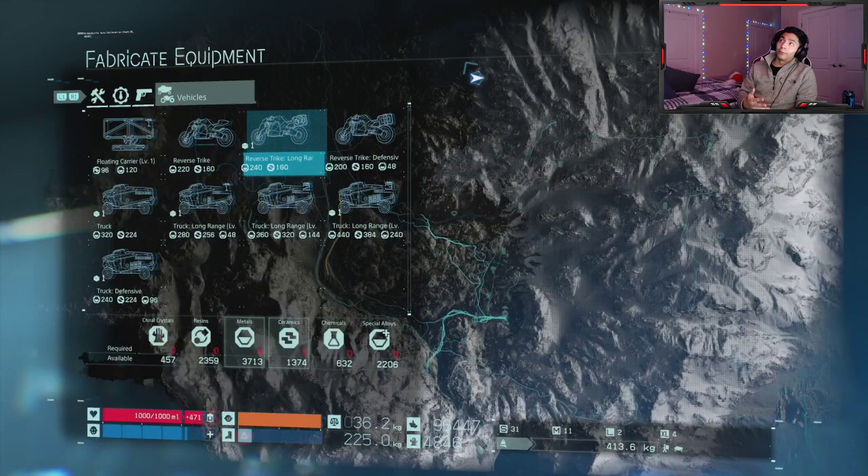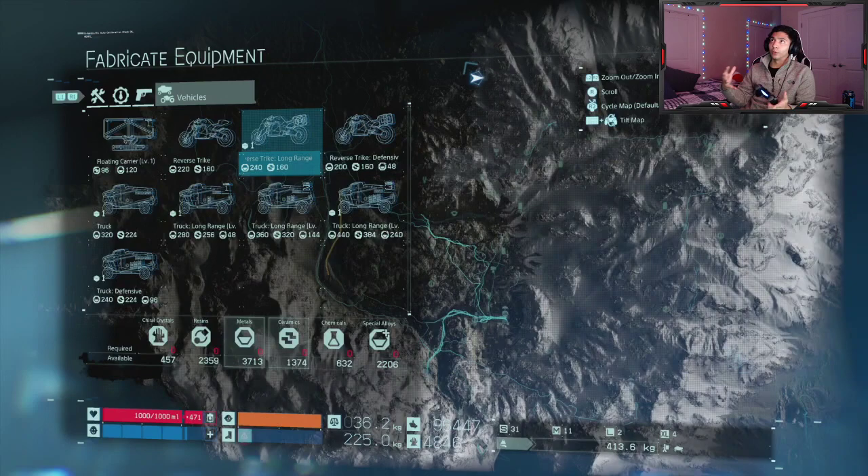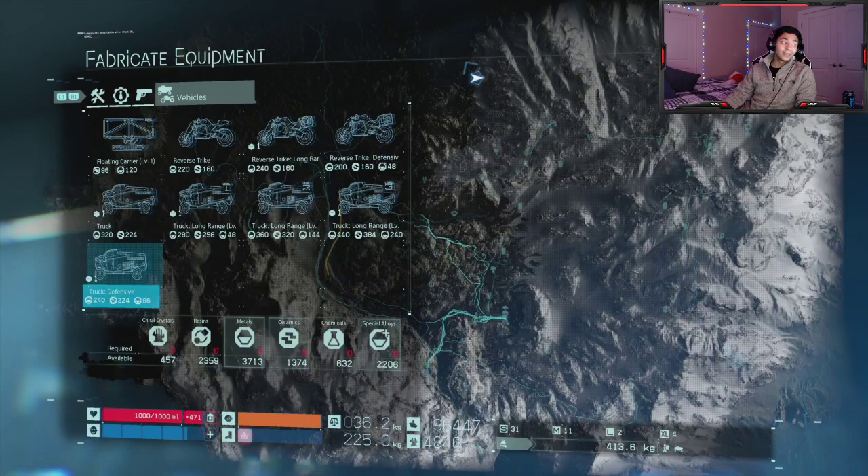But the long range upgrades don't change the cargo capacity. If you get the reverse track long range, you cannot put any cargo onto the blocks where you'd hold cargo. So it doesn't affect cargo space at all.